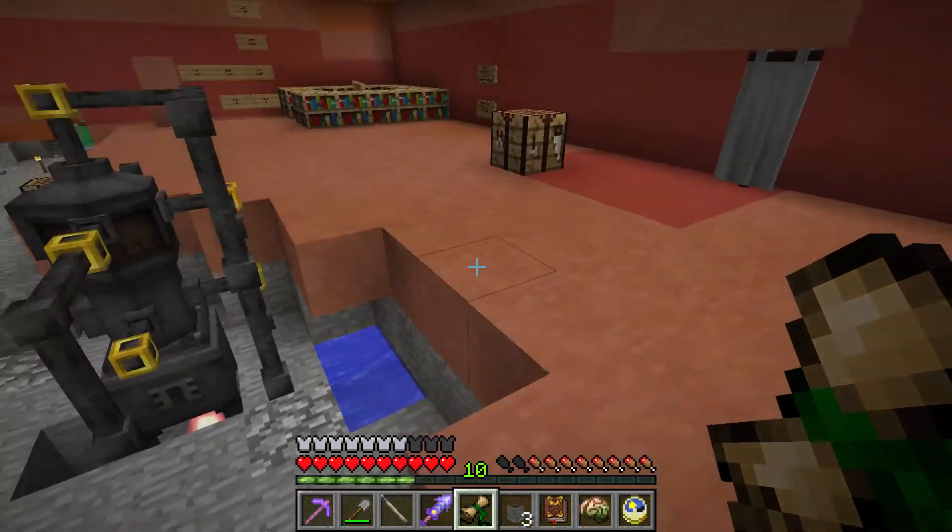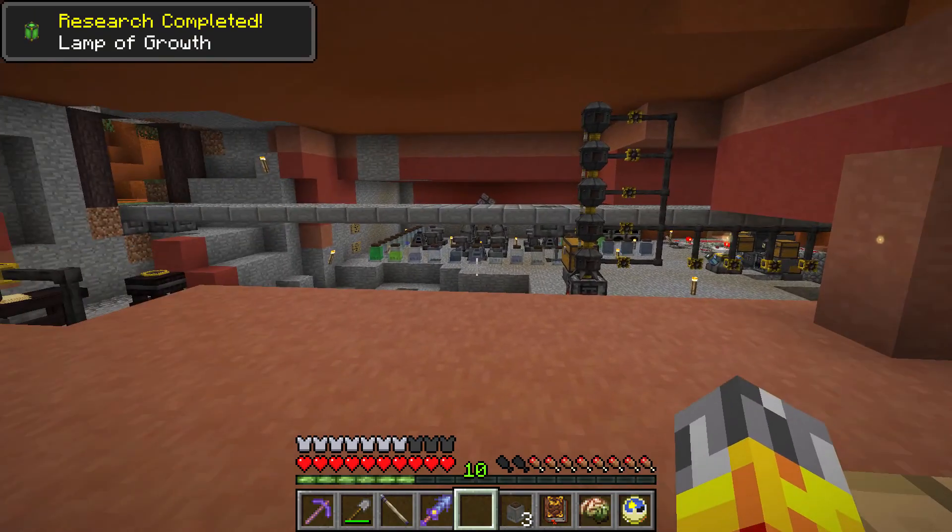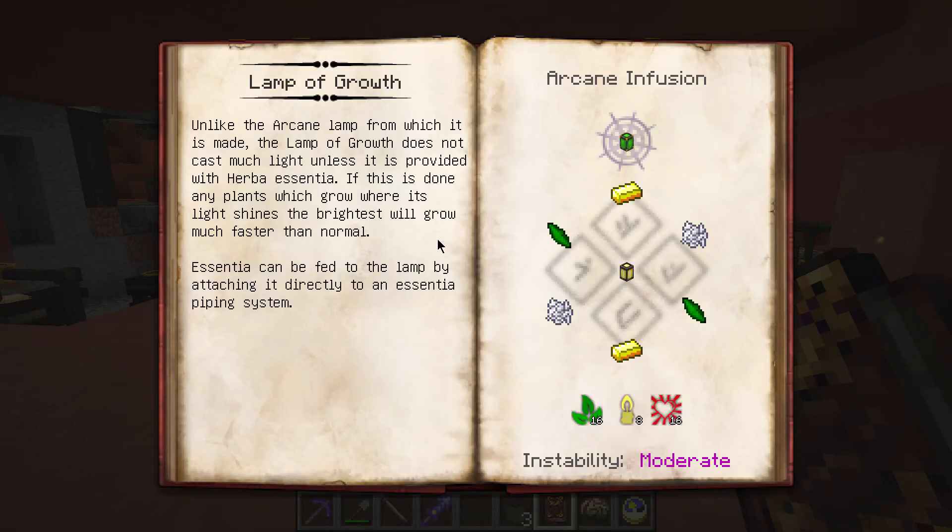The Lamp of Growth — encouraging things to grow. Unlike the arcane lamp from which it is made, the Lamp of Growth does not cast much light unless provided with Herba Essentia. If this is done, any plants which grow where its light shines brightest will grow much faster than normal. Essentia can be fed to the lamp by attaching it directly to an Essentia piping system. That's a good way to use up a lot of the excess Herba we're generating. The recipe is two gold ingots, two bone meal, and two earth shards to get the arcane lamp.